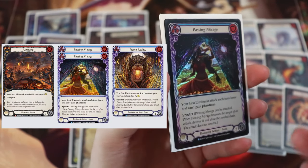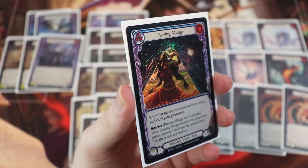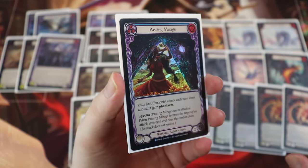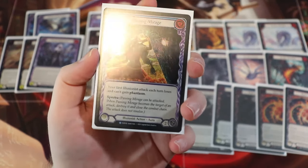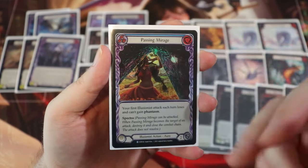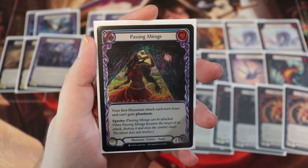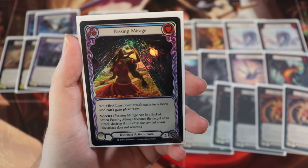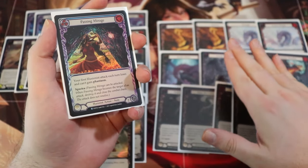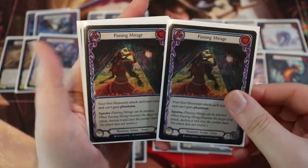Let's talk about some of those auras and other cards. We're going to start off with Passing Mirage — a zero cost Illusionist action aura. It says your first Illusionist attack each turn loses and can't gain Phantasm. Now that does apply to our dragons because the dragons are Illusionist attacks. This is virtually another couple copies of Invoke Mirror Guide, but these also apply to our other Illusionist attacks as well, whereas Mirror Guide only applies to our dragons. It also has the Spectra mechanic, which means it can be attacked by our opponent — if it is, it gets destroyed and the combat chain closes without the attack resolving. We're running two Passing Mirage.